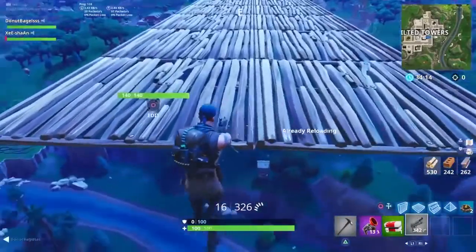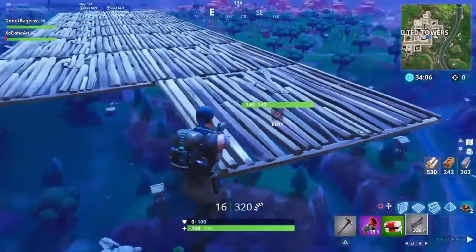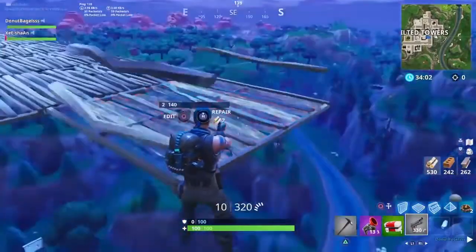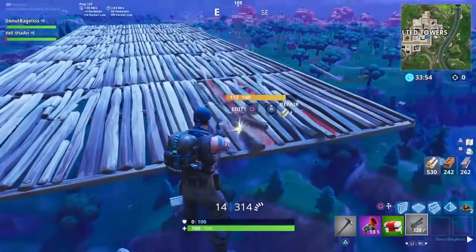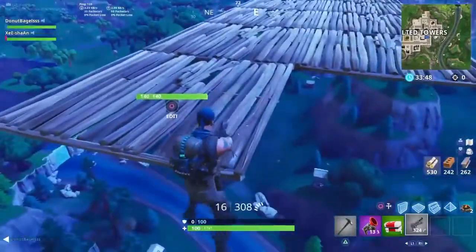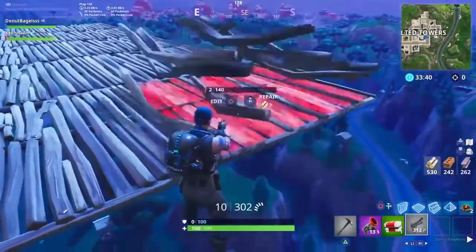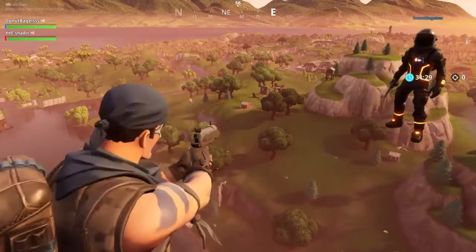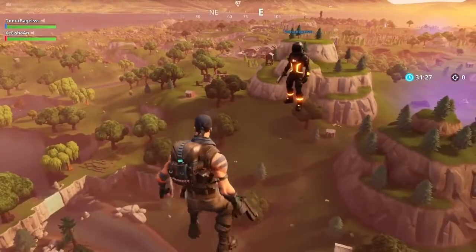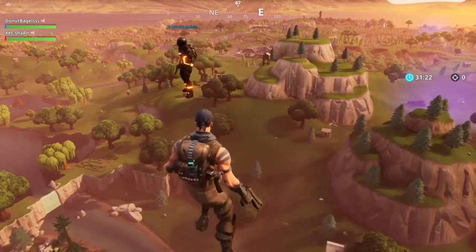Now for the invisible floors: you have to do the same thing — shoot the floors with the common pistol until it gets to 2 HP, then edit to the half. Keep doing it until you have enough platform to stay on top. You can do it with a squad or duo. Solo is going to be hard because people will shoot you down and you'll fall and die. Do it with a squad and make sure you're at enough height to stay away from other players.